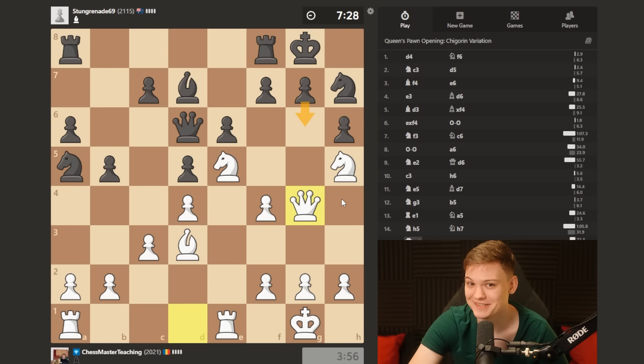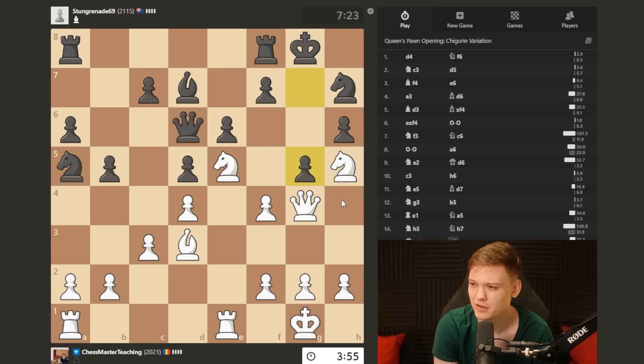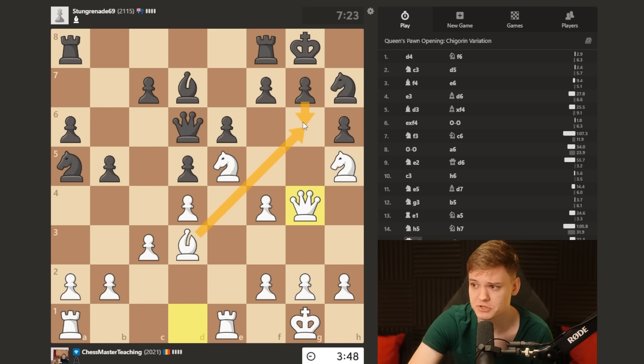Pause the video - why is g6 not solving the issue? That's a pretty important little idea. Okay, he plays g5 - the better defense. On g6, you have many ways to sacrifice on g6, probably with the bishop is simplest, threatening to take with check, and then queen g7, because the knight is just really the best attacking piece there.